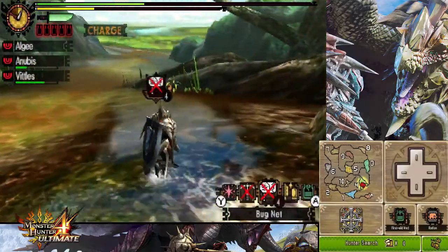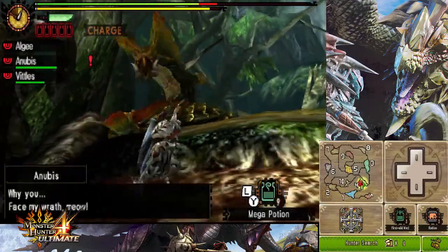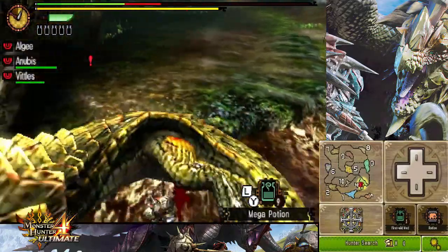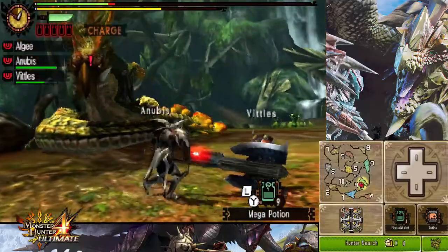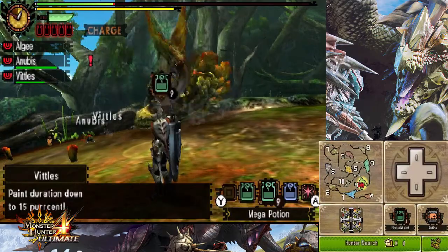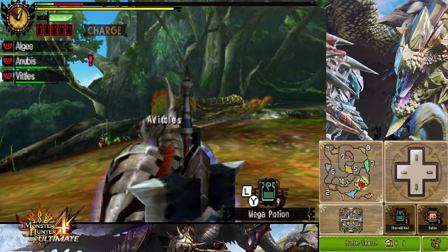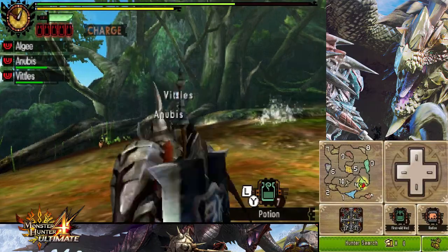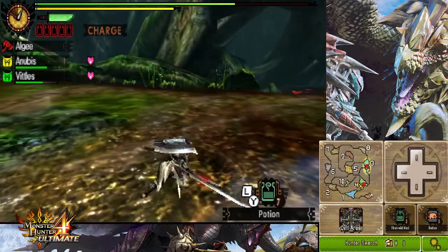Can I just run away a little bit? I'm going to heal myself with a mega potion. Uh oh — that's problematic. Oh my gosh, I will faint again. I don't want to. Okay, I'm doing something wrong. Anyways, let's charge the blade and go after him.